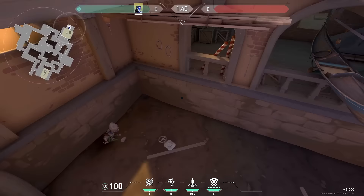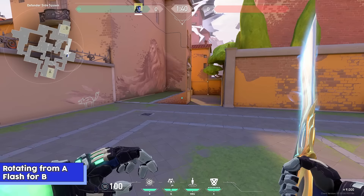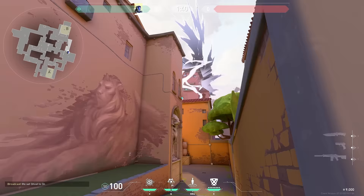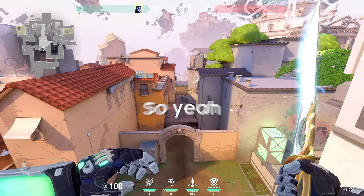If you're ever rotating from A and your teammates are getting rushed on B super fast, around the time where you get to this line here is where you want to throw it. See these two windows in the sky right here — just chuck a flash just like so. The flash pops here as they're coming out and it allows for your teammate to peek as they're coming out. It can help them if you time it right.